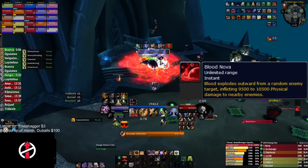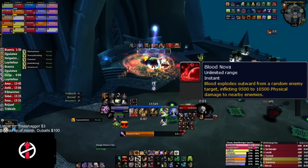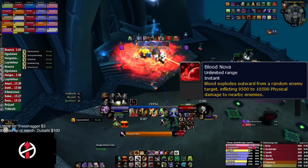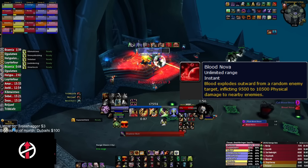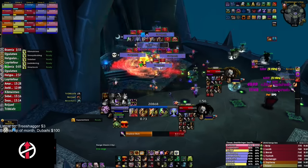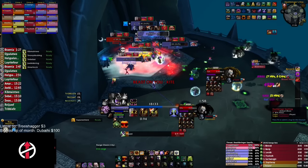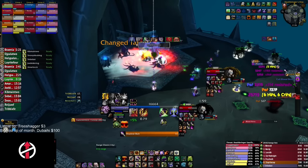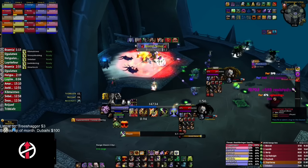About every 20 seconds, Saurfang casts Blood Nova on a ranged player, dealing damage to the target and everyone within 12 yards. Saurfang gains energy based on total damage done, so every ranged player needs to spread out at least 12 yards. About every 40 seconds, Saurfang spawns five Blood Beasts with 127,000 HP each in 25-man heroic. These Blood Beasts take 95% reduced AoE damage, so they need to be focused with single-target abilities. The highest damage on them is typically Affliction Warlocks spamming Corruption.